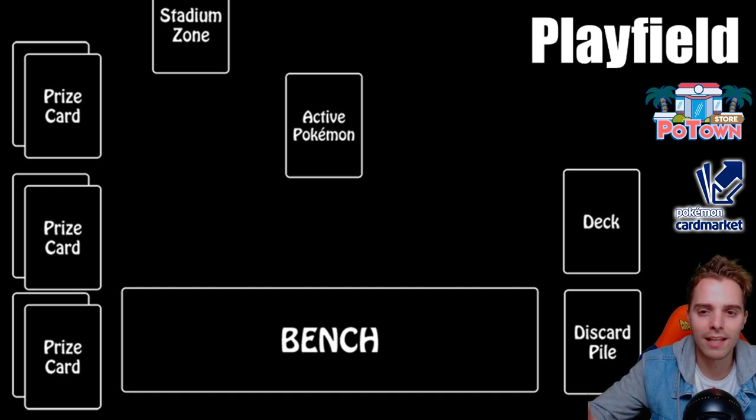The active slot is your main attacker and the bench is your backup. Your deck can only be exactly 60 cards — not 61, not 59. You can have only four cards with a specific name in your deck; for example, four Blastoisens. The discard pile is where cards go if something got knocked out or if you play a card. The stadium zone is the play zone for both players — if you place a stadium it helps both players simultaneously, depending on which stadium card.